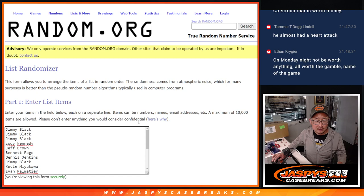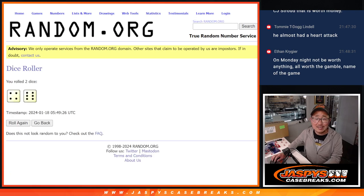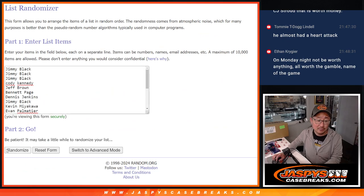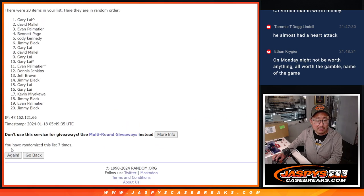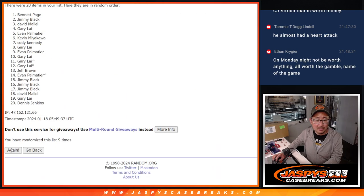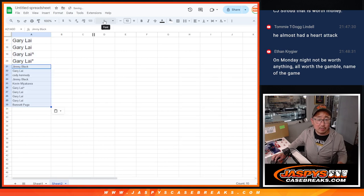There's a new list, new dice. Let's roll it, randomize it — four and a six. Ten times, top ten after ten. And after ten rolls, here's the top ten: Jimmy, Gary, Cody, Jimmy, Kevin, Gary, Bennett. Congrats to you, extra spots going your way.